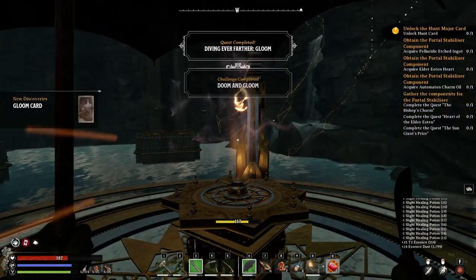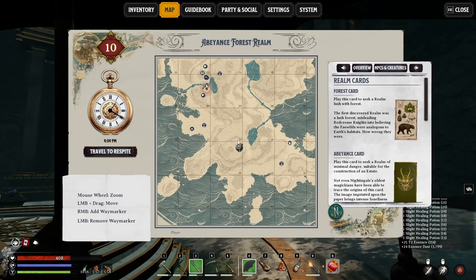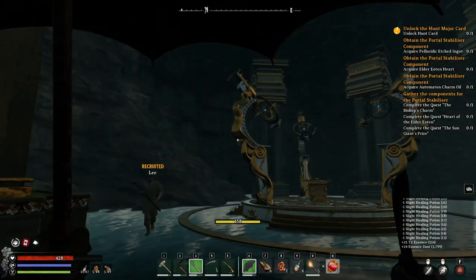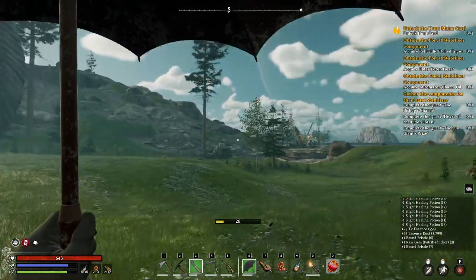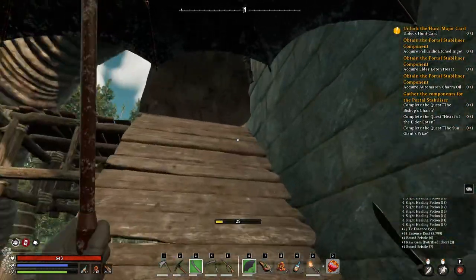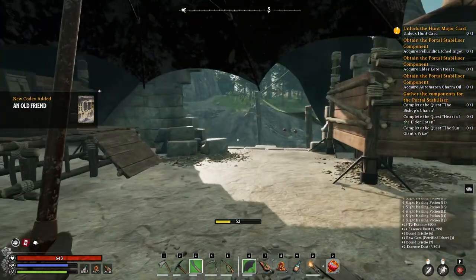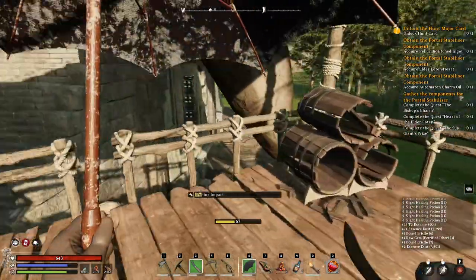Very good, now we got the Gloom card! And then we can unlock the Hunt card next. Let's see where the Hunt Shrine is — oh, it's very close. I'm going to go out and head to the Hunt location. Here we are — it looks really nice, like a big diabolic skull. Let's go in, hope I can enter. There's a chest over there!